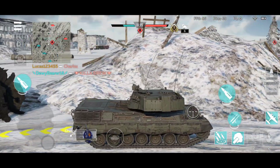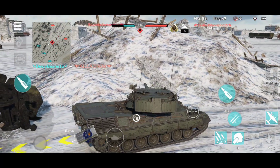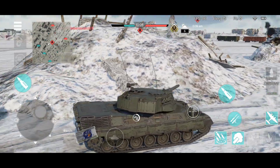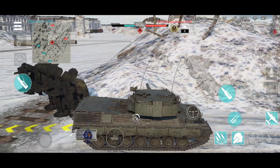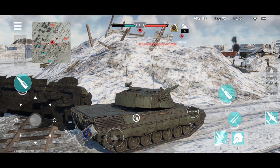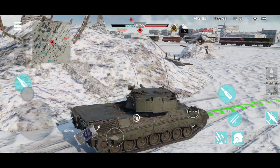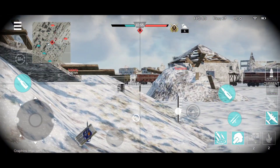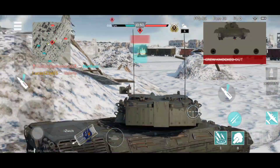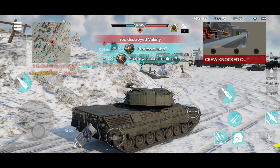It still feels like the Leopard 1 is more friendly for active play, since this thing does feel a bit sluggish, a bit slower. I'm comparing them on the same level, by the way, since I'm still working on maxing out this platoon. But on the same level, the Leopard 1 seems to be moving much faster.